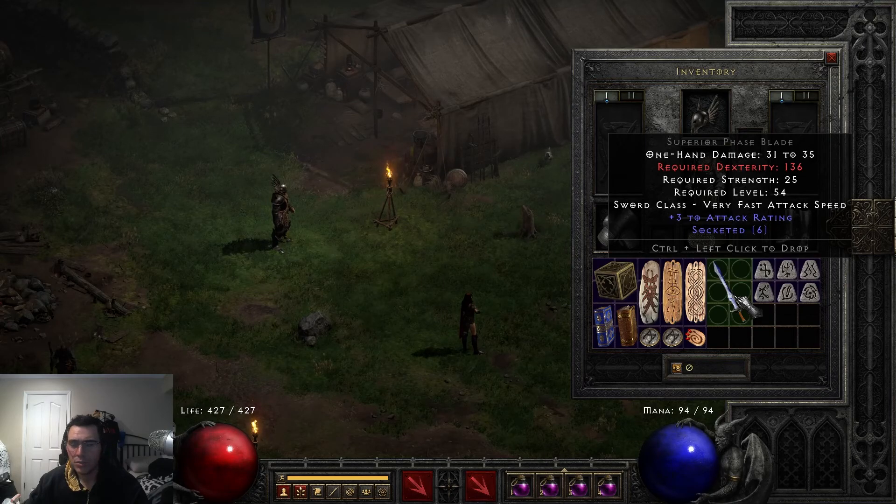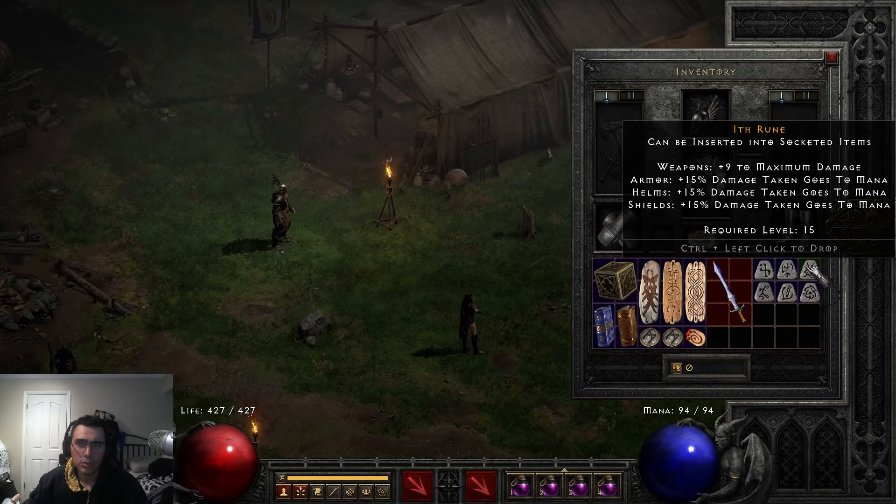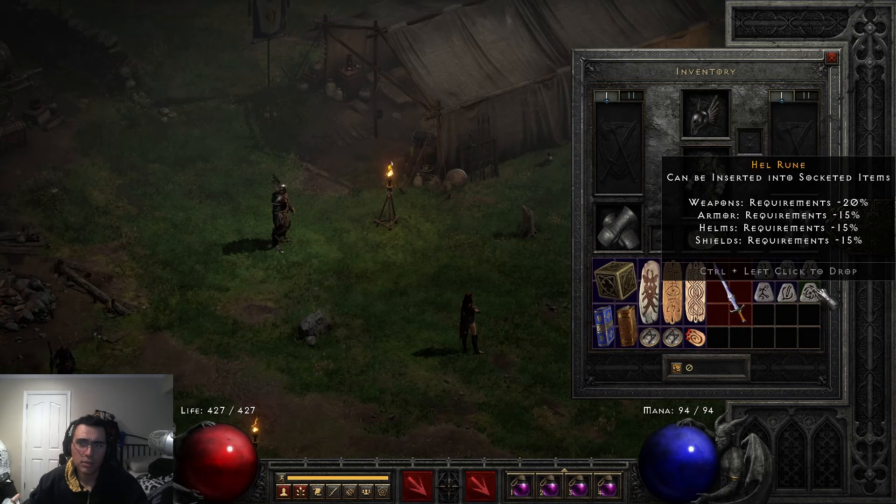It's got six sockets in it. You can use either a one-handed sword or a two-handed sword, it doesn't matter — it's any type of sword. And the runes you're going to need are a Fal rune, Io rune, Ith rune, Eld, El, and Hel.